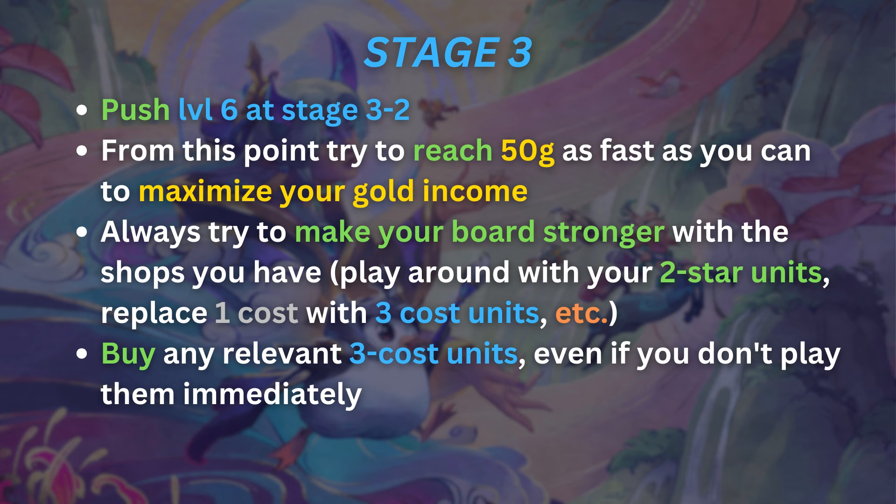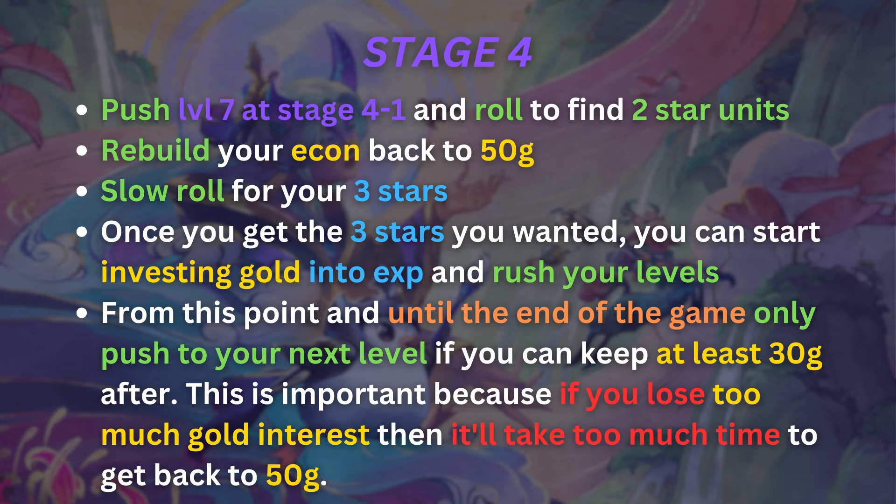During stage 4, push level 7 at stage 4-1 and roll to find 2-star upgrades to stabilize around your main carries. Once you're winning fights, rebuild your economy back to 50 gold, then slow roll for your 3-star units. This might be painful — you may lose a lot of fights in the middle — and that's why saving HP early is so important. Once you get 3-star Yone, Alune, or whatever your comp needs, start investing gold into XP to push levels, always keeping 30 gold when you push so you can rebuild your economy faster.